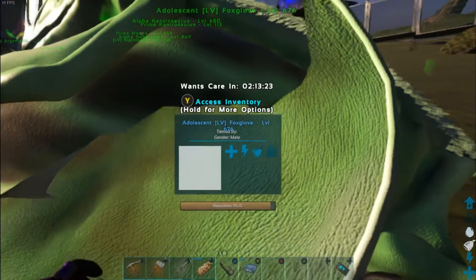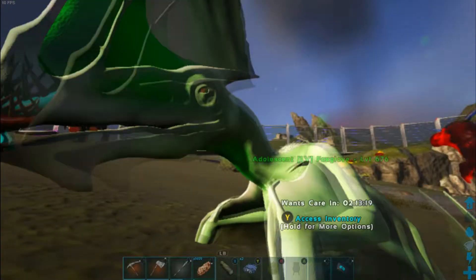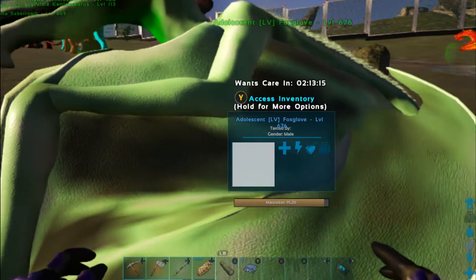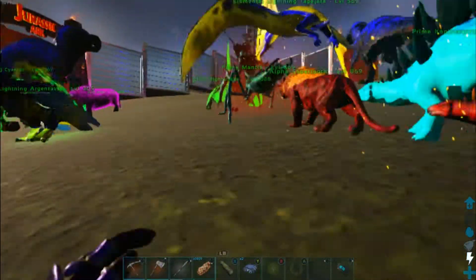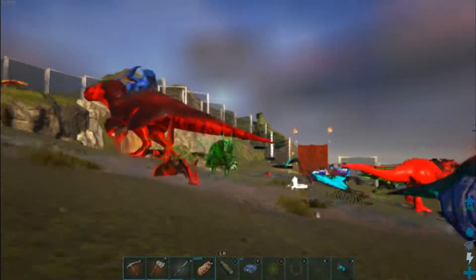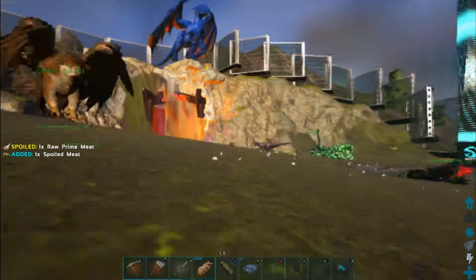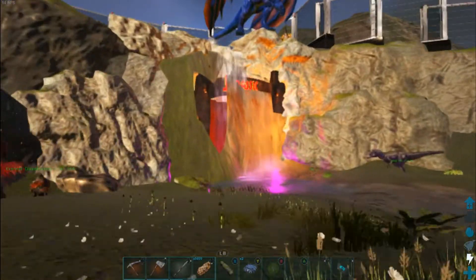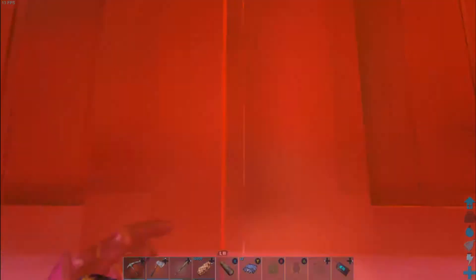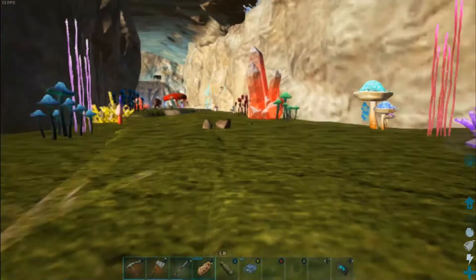I wandered out to the desert to do a few tames, and when I got back we are almost full grown. So we're going to go toss saddles on things — I knew I forgot something. I saw a prime mantis saddle... an immortal alpha mantis saddle somewhere.